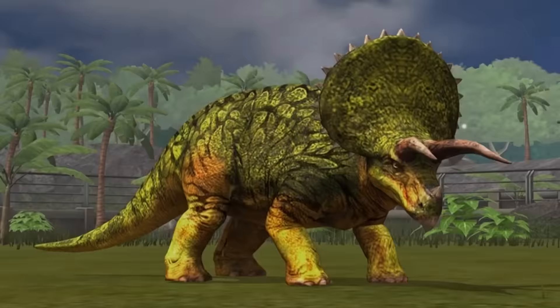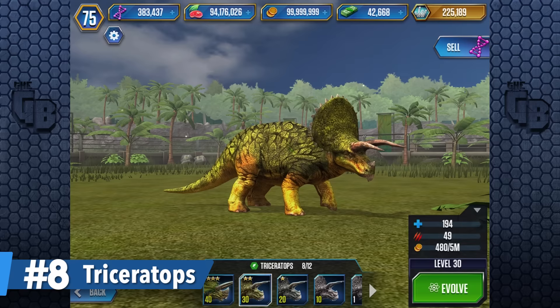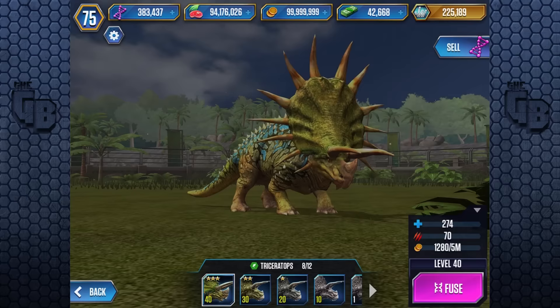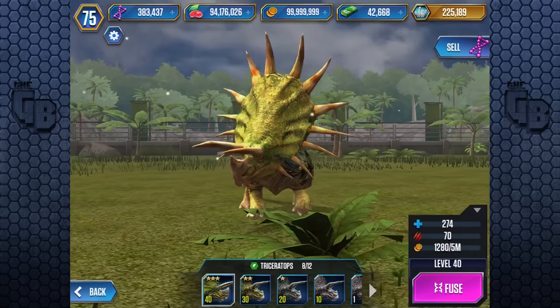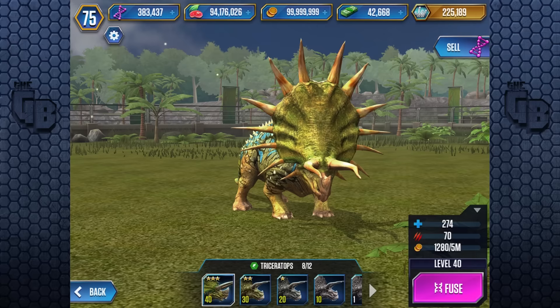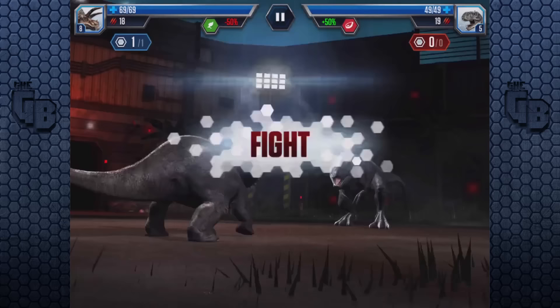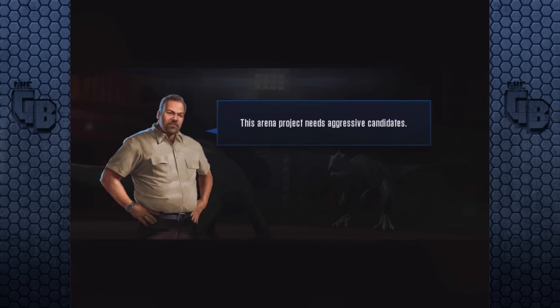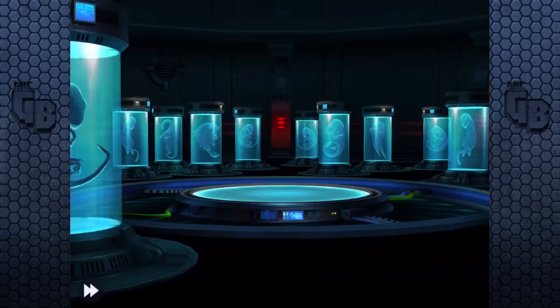At number 8, it's Triceratops! I can already hear you asking how Triceratops can beat T-Rex on a list of the top 10 dinosaurs. It's not its 274 health with 70 attack — Triceratops has its usefulness in other areas. We're listing dinosaurs that are the best, not strongest. Triceratops is one of the first dinosaurs you get, and it's probably going to be one of the first level 40s you get too. Putting a Triceratops in the hatchery basically means you get it instantly — its hatching time is so short that you can speed it up straight away. If you have three Triceratopses ready to hatch, you've already done one of the daily missions.